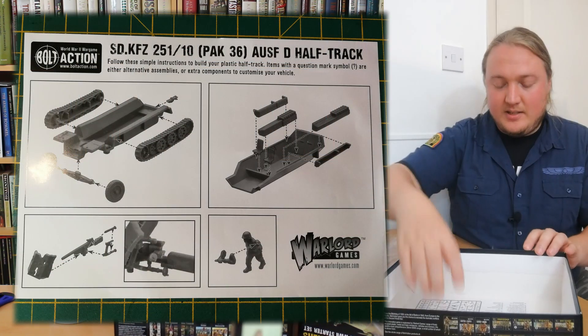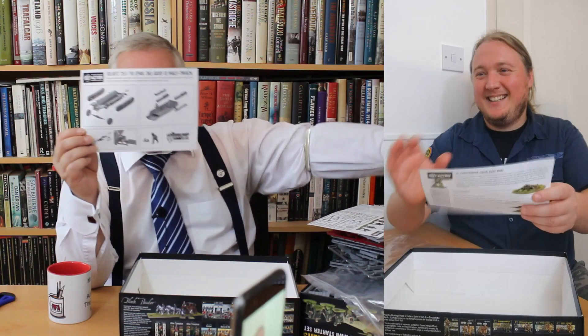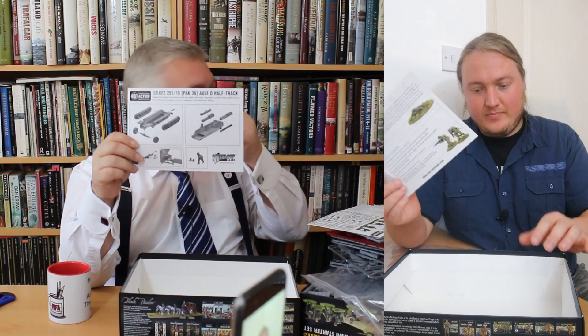I follow the instructions absolutely to the letter for the first five models, then once I understand the sprue I'm fine. The Hanomag instructions are like IKEA instructions — this goes here, that goes there. It's a very simple-looking kit. The Band of Brothers US Airborne instructions are quite different from the German ones.